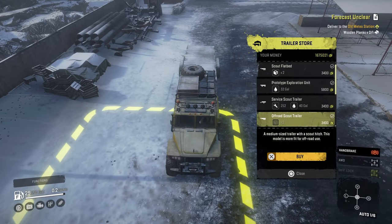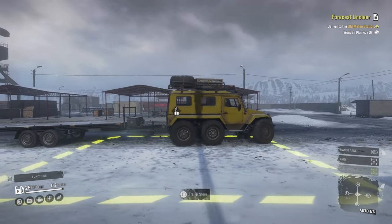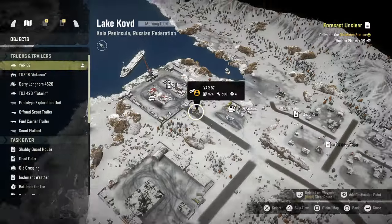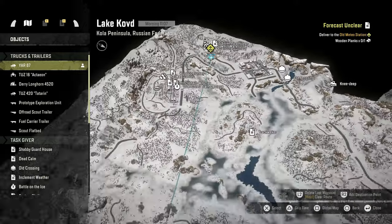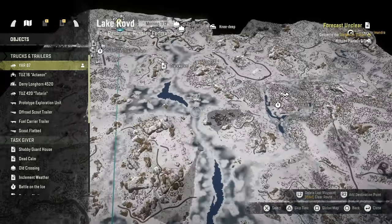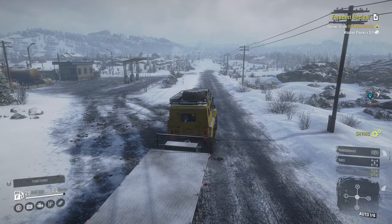Look at the width difference — there is a big width difference, so I'm gonna take this one. It doesn't quite have the height, but it's skinnier and narrower and it will hold two planks. We have to go all the way to this corner — all the way to the opposite side of the world. I think we'll take the ice path for sure.